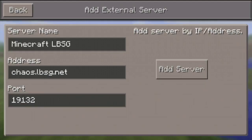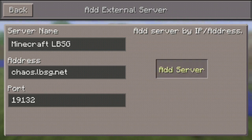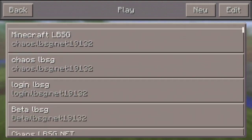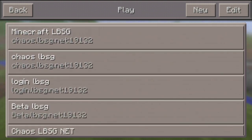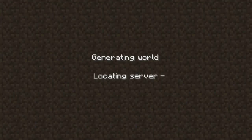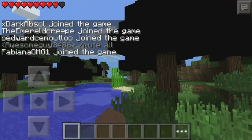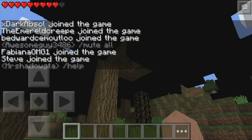After everything is done, press on Add Server. You'll see it appear at the top as Minecraft LPSG. Press on it, wait, and boom — I just joined, and this is awesome! A lot of people will start joining too, which is going to be great.